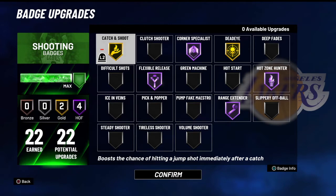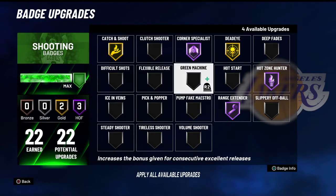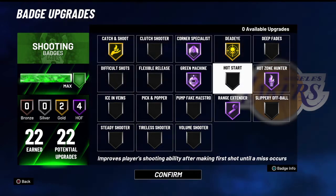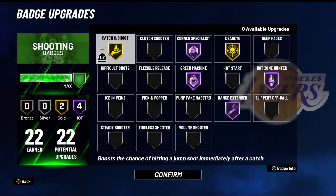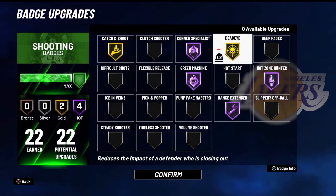If you don't know how to time a jump shot, put Flexible Release on. You could even do Difficult Shots. Green Machine is a great badge — I don't know why I don't have that on. Also, if you're a point guard you can do Tireless Shooter so you don't get tired if you dribble the ball a lot and you iso. Dead Eye on Gold is just fine.